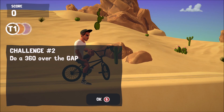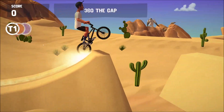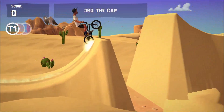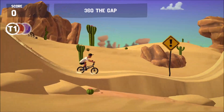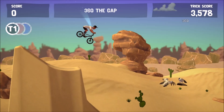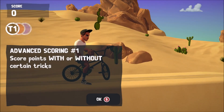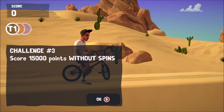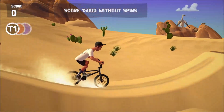Do a 360 over the gap — a 360 is just pulling the left or the right trigger. Keep an eye out for hidden gaps. Score points with or without certain tricks. Challenge 3: score 15,000 points without spins, so we can't spin the bike around. Let's give this a go.